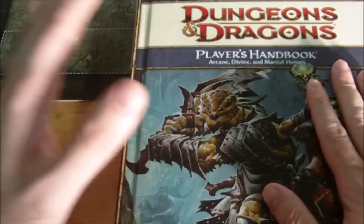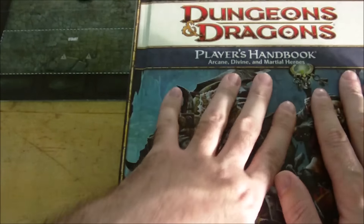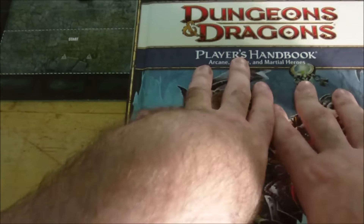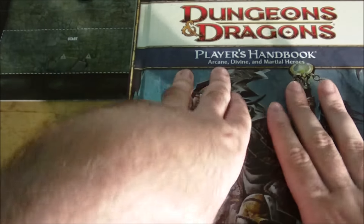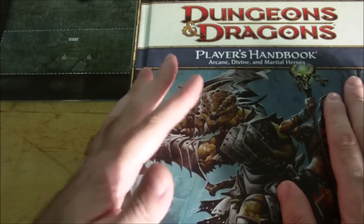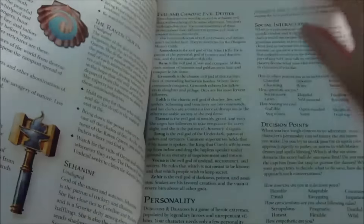Let's start with the 4th edition Player's Handbook. Customers familiar with previous editions of Dungeons & Dragons who bought the 4th edition Player's Handbook were in for a bit of a shock when they flipped through it and looked at the selection of races and classes. Some of the races and classes from previous editions didn't make an appearance in the first Player's Handbook. Let's have a look through the races.